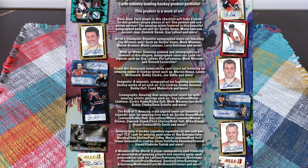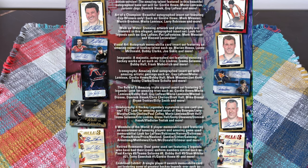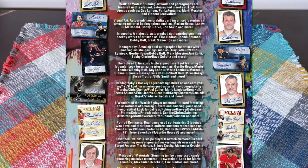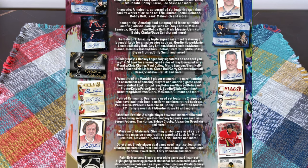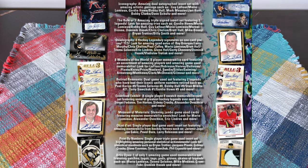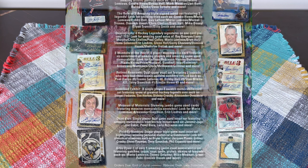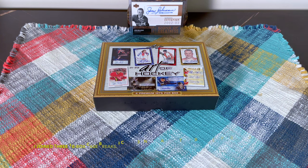Some of the names were duplicates from break to break, and on average I paid about $15 a spot. A Mario spot might cost you $50, while an Elmer Lach spot — he's got one card on the checklist and it's not even an auto because he's deceased — might be $2.99. So 32 spots times $15 came out to about $480. That's the price of two boxes, so let me show you what I got by being very strategic and analyzing the checklist.